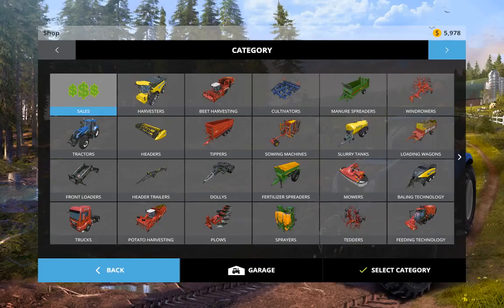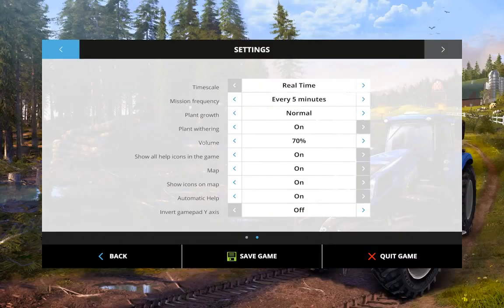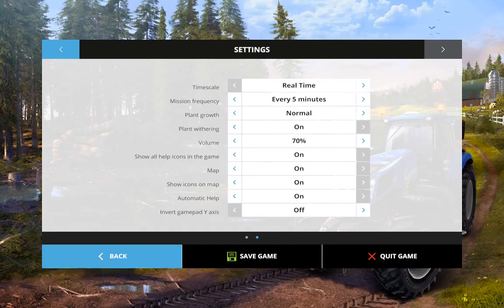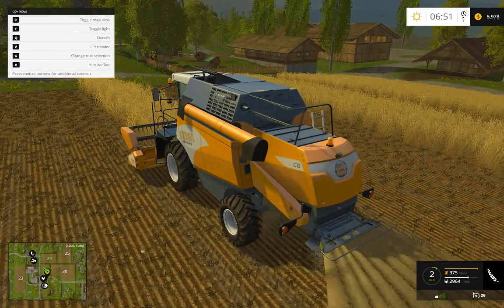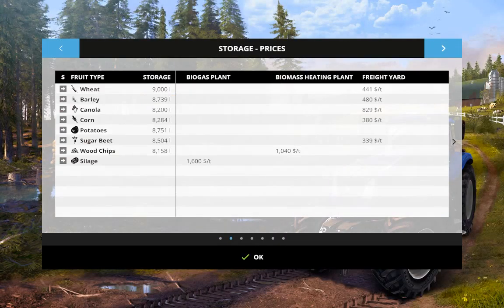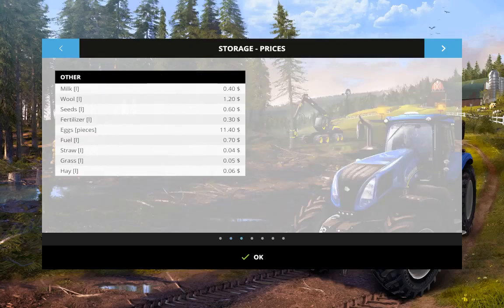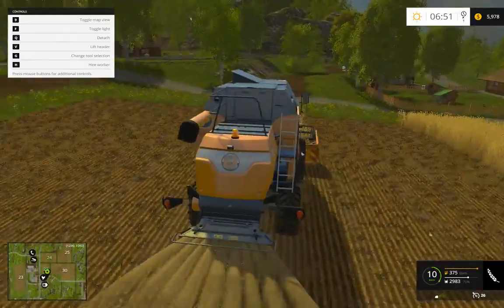P is the store. I is our info tab — you have 9,000 liters. We have tons of stuff that we can sell. I think we might also get into some animal husbandry — I don't know, maybe possibly. We're over halfway down this field now.